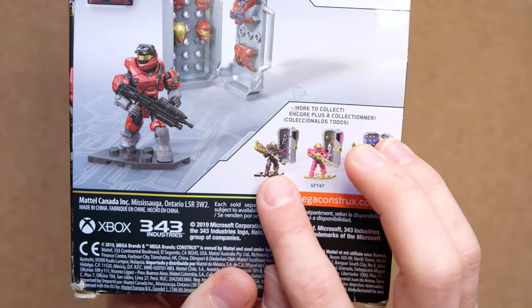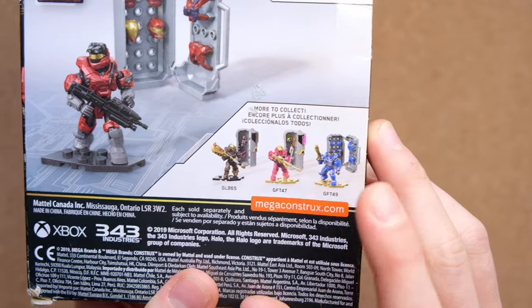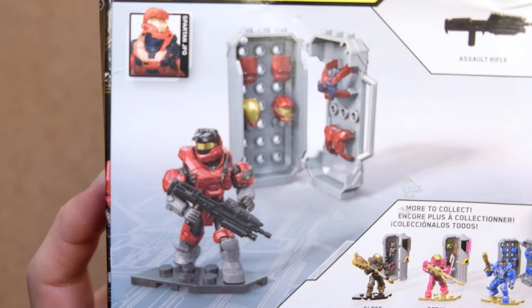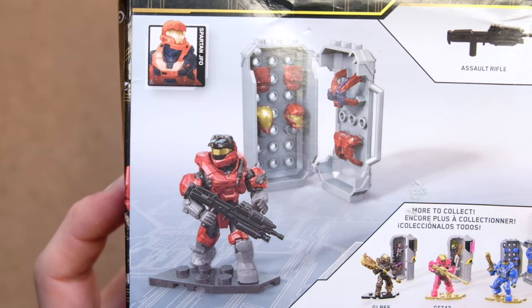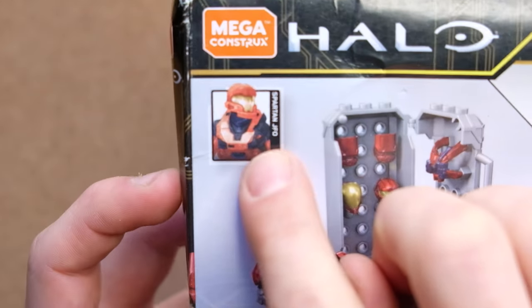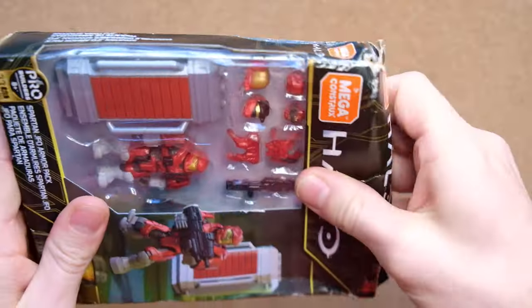On the back, we can see the Hermes Hammer power pack. We've also got the Vector Tactical power pack and the Grenadier that we just opened, and we can see all the armor available to us. It's really nice. I always love when they have an actual picture from in-game — it just ties it all together. It makes it feel like this is an official product through and through.